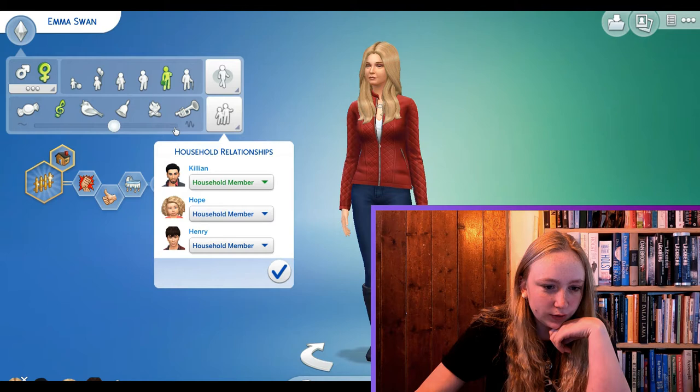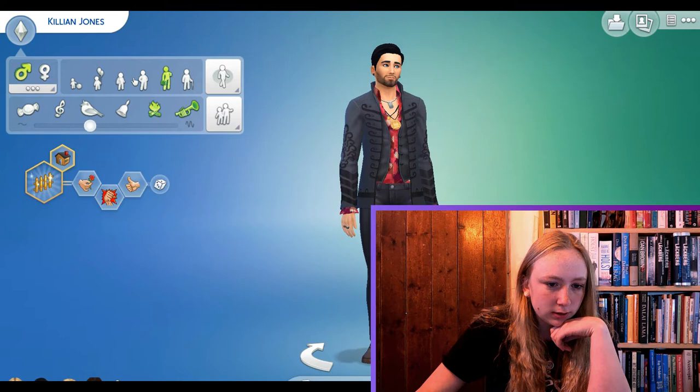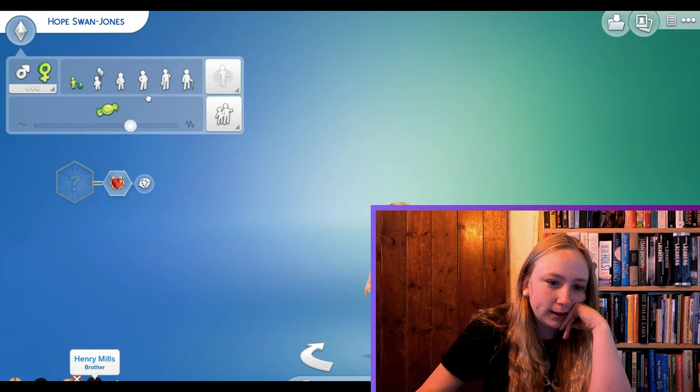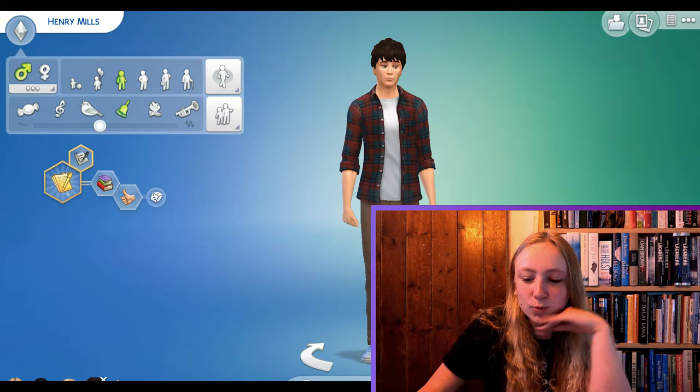So now I just need to do the relationships. Emma — he's her husband, and that's her daughter and son. That's his wife, and that's his daughter, and Henry is just a household member — that sounds a bit weird. And then mother, father, brother, yeah. And mother, household member, and sister. They don't look perfect, but they look like they look, and I just want to get started on the house now, honestly. No, it's not Swan, it's Swan Jones.